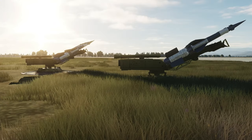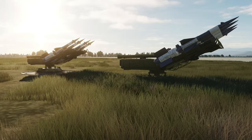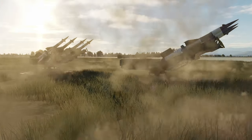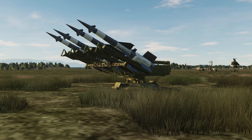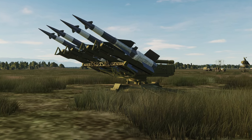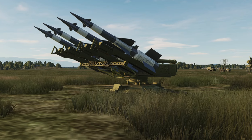In DCS we have the upgraded missiles from the 1970s, the V-601. In DCS this missile is called the 5V-27. It has a max range of 25km or 13.5 nautical miles and it can operate up to an altitude of 18km or 59,000 feet.